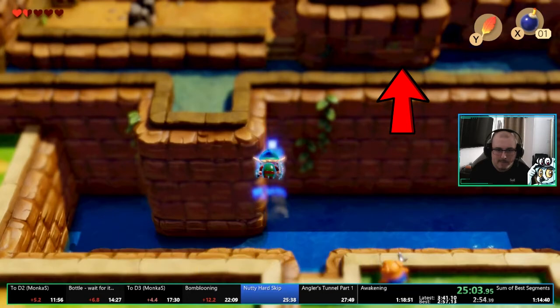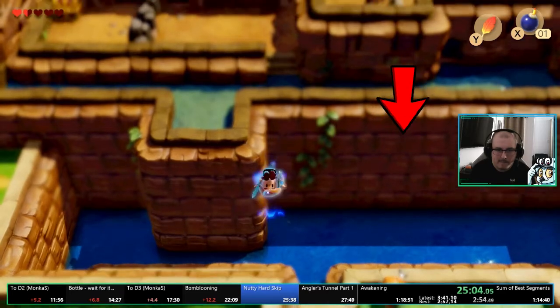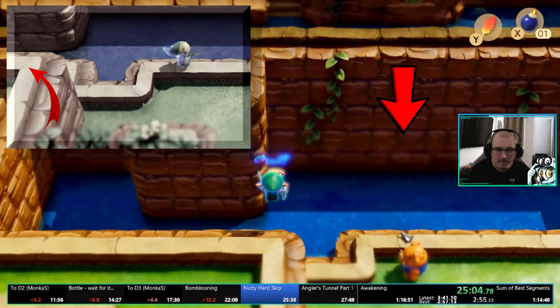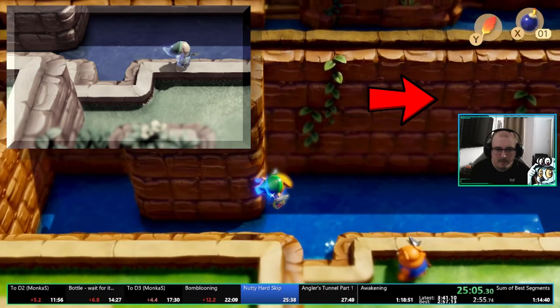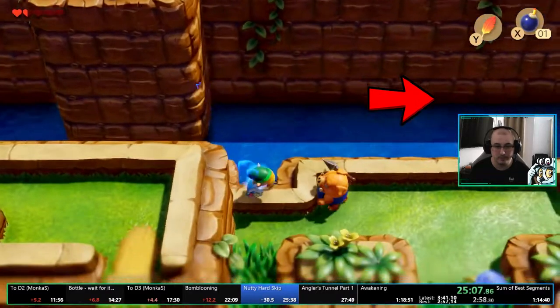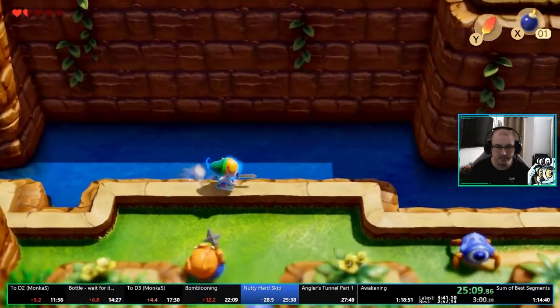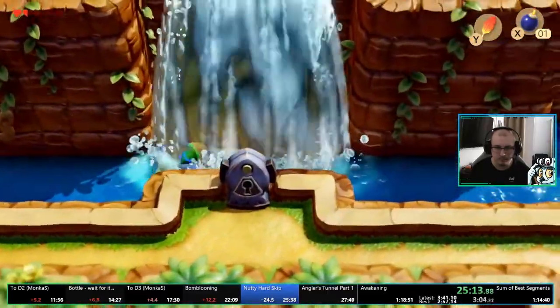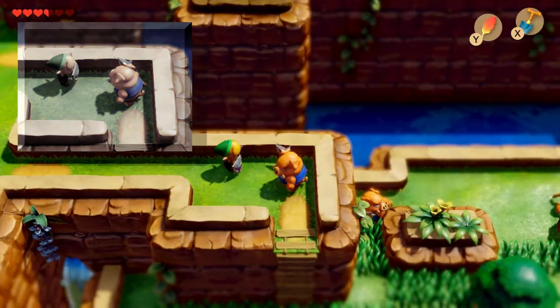Once Link has jumped, change your direction from up to down. You want to lodge yourself between the back wall and the lower, usually unreachable wall. Once stuck there, hold right until you fall down on the visual wall. From there, be mindful of your movement — being slightly too close to the river will warp you back, and too close to the edge might push you back inbounds.